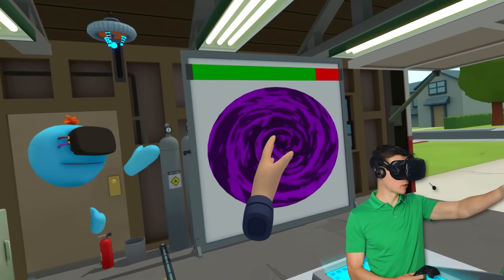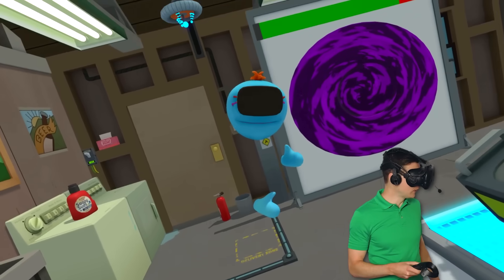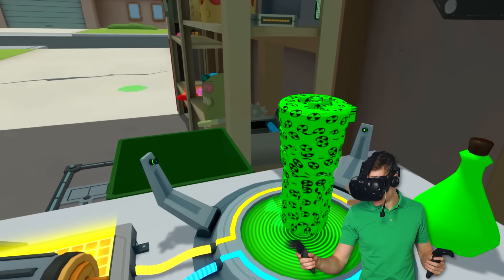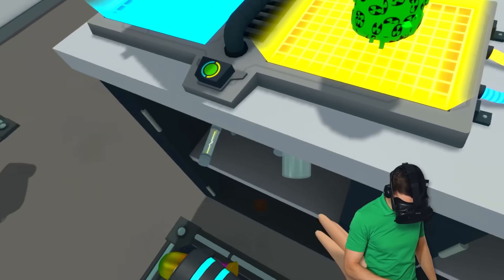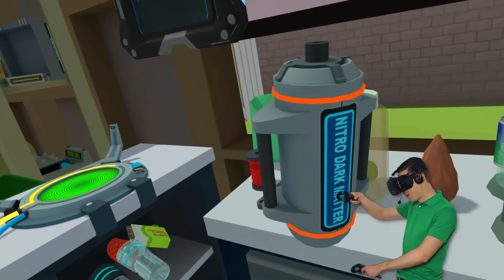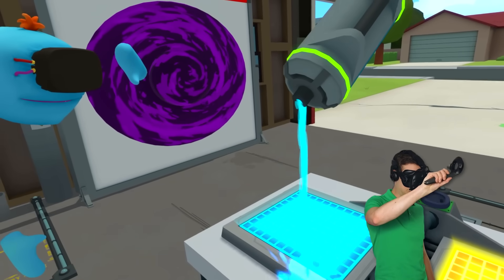Now, I do wonder what color this secret portal is gonna end up being when we enter. Oh, I am so ready for that. Let's make a radioactive battery. This is the part of the adventure where it usually goes completely wrong. And it is safe to say I cannot wait. Nitro dark matter. I love this stuff.